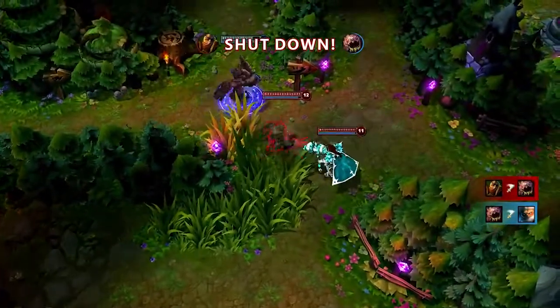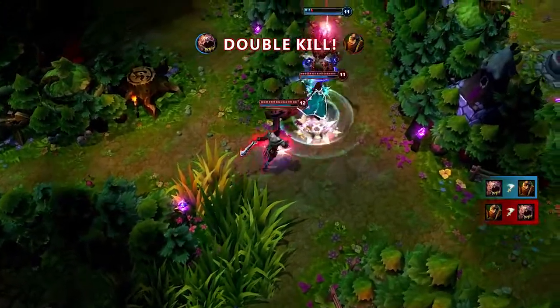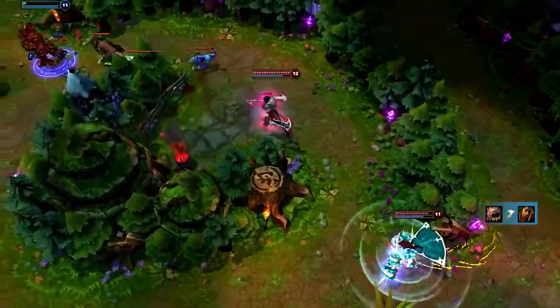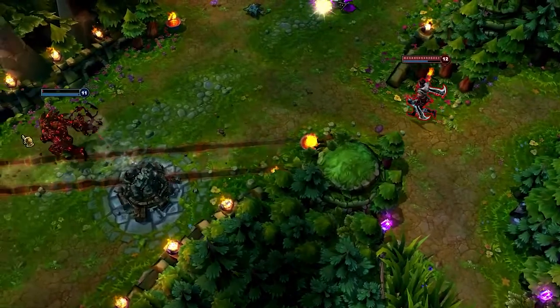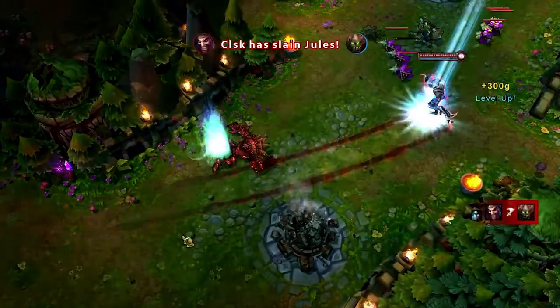Draven gets into a battle with Malphite. Slowing with Stand Aside while constantly landing Spinning Axe and reactivating Blood Rush drops Malphite's health pool extremely low. As Malphite runs away, Draven leads him with Whirling Death. While Malphite attempts to juke upward to escape the return blow, Draven does the same, making Whirling Death curl upward and still pick up the kill.